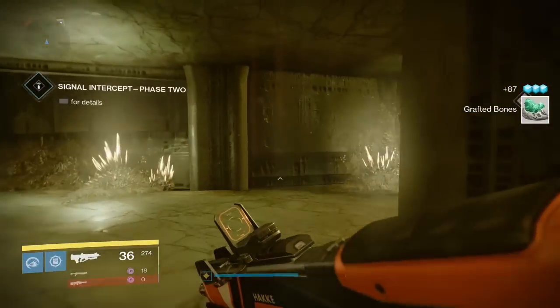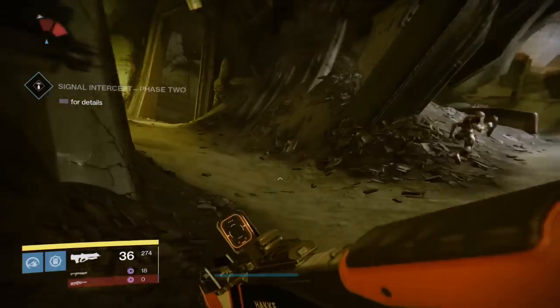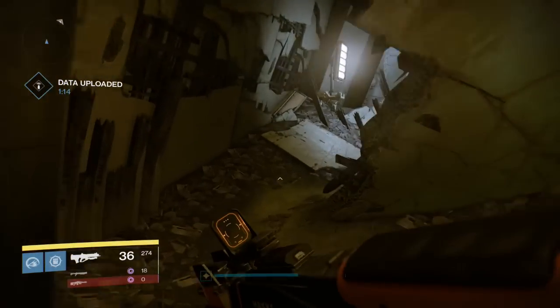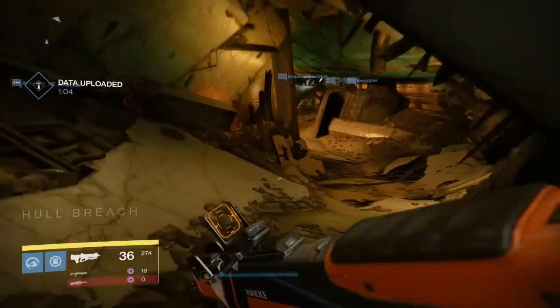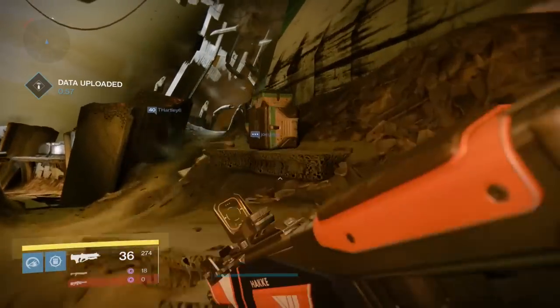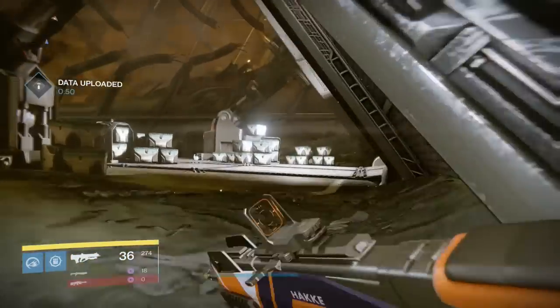Once you've collected all the grafted burns, you'll have to intercept a signal and you have a minute and 25 seconds to do this. So you have to run all the way back to the front of the ship. It'll probably help to have more agility or a minor multi-tool equipped so you can get there faster, but it shouldn't take that long. If you just follow this video and know where you're going, you'll easily have 40 seconds remaining — so it's more than enough time.